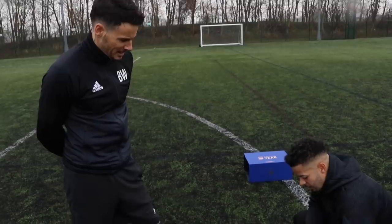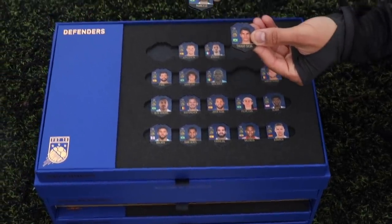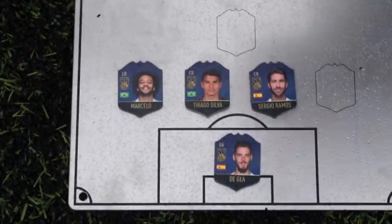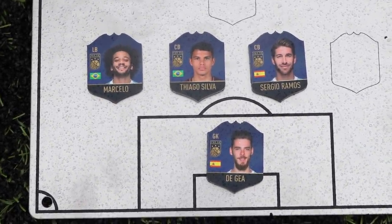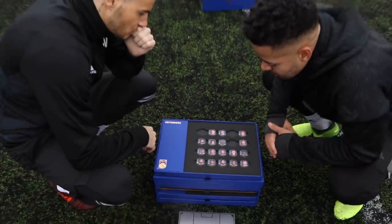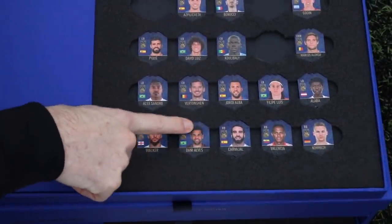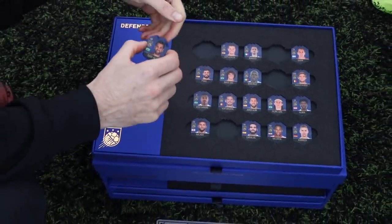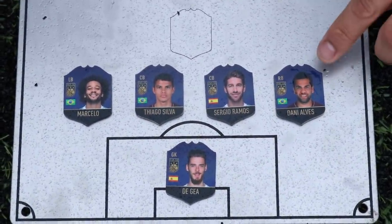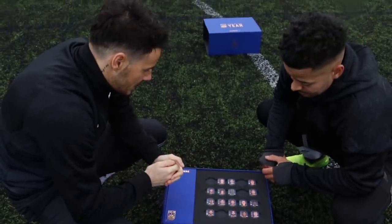Thiago at centre back - I'm happy with that. We're going with Marcelo at left back, and that's two Brazilians - that's a link right there. Do we put Jordi Alba at right back? He's a left back so we can't. I would consider Walker - the world's most expensive right back - he's a good choice. However, Danny Alves has been there, done it, got the experience and is still producing. Danny Alves, you're in!